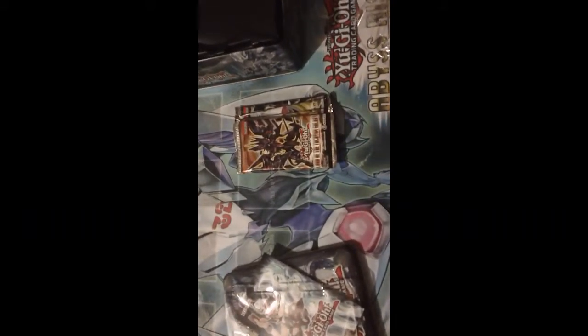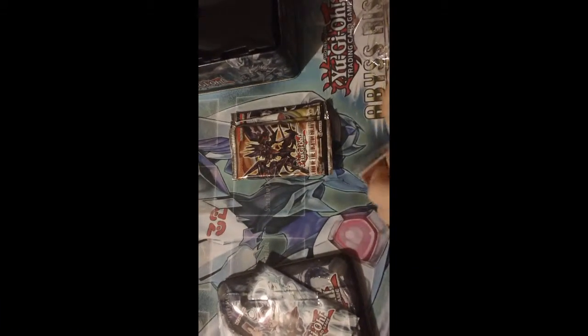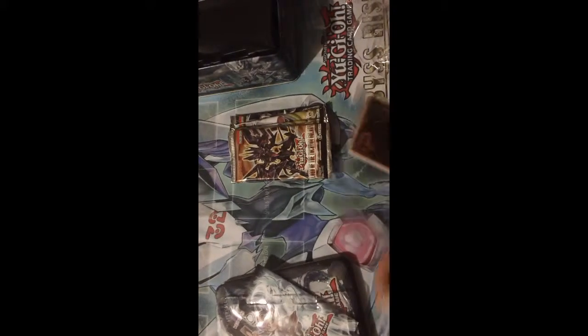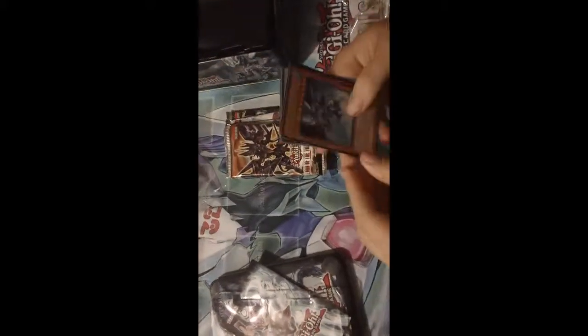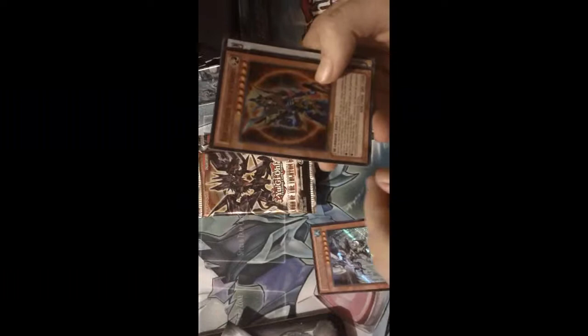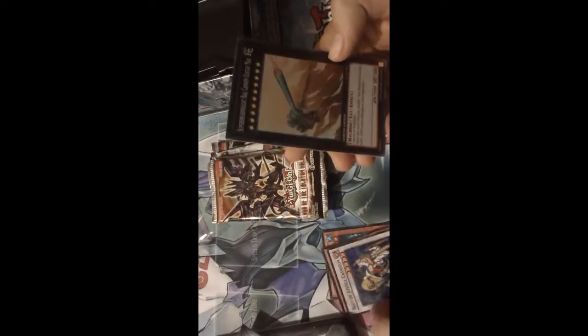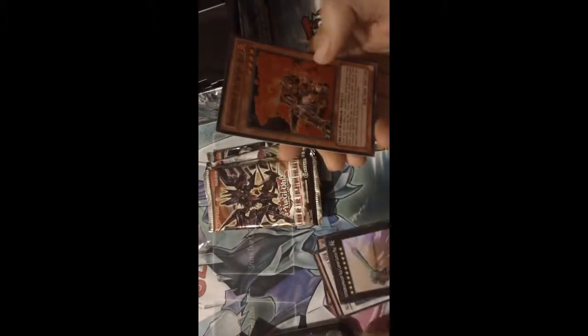We'll do the promo pack in case any of you haven't seen that. Of course we've got Tidal, which looks amazing as a Seeker Rare. We've got a Super Rare BLS, Super Rare Catastor, Super Rare Gustav Max — I really like Gustav Max — kind of an Ultra Rare Shonen Jump. And of course, Brother the Firefist Bear, which is pretty nice as well.